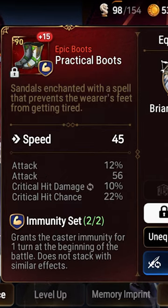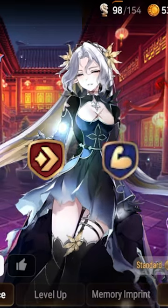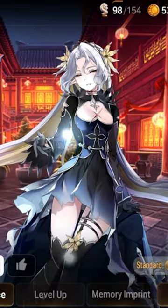Briseria needs crit damage neck, attack ring, and speed boots. I like speed set, and immunity is her best secondary since she's a one-turn wonder, so protecting her turn one is my top priority.